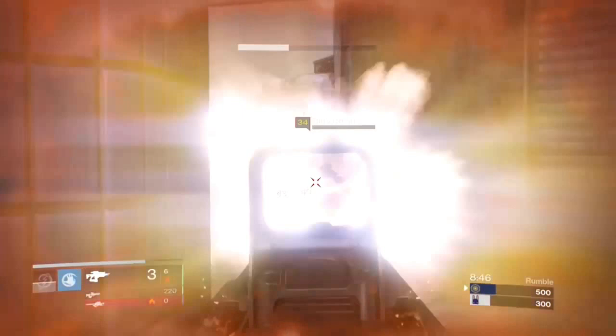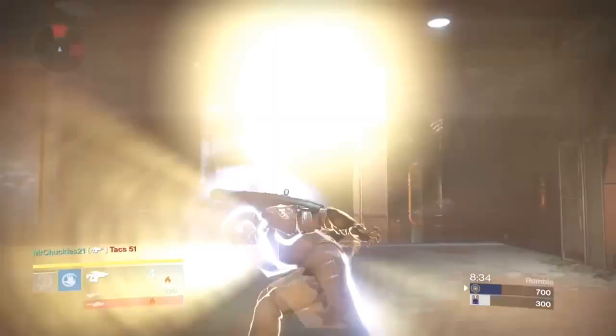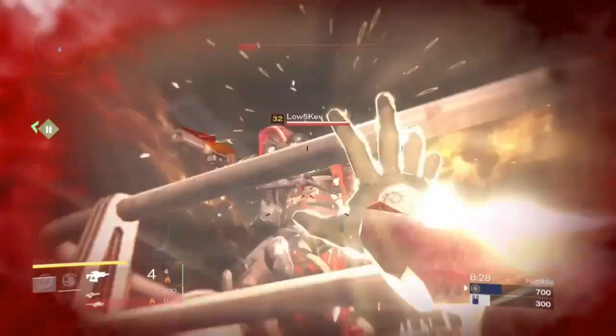The last perk in this column is Feeding Frenzy. It's great for reloading — it's a good option, nothing wrong with it. But honestly, Hit in Hand is just so much more effective in my opinion. Of course, those two are preference perks and either one is a good option.